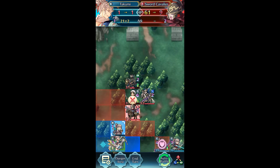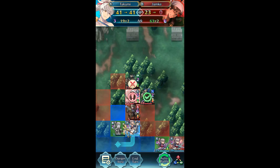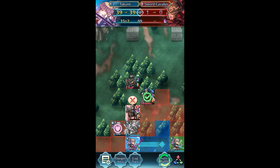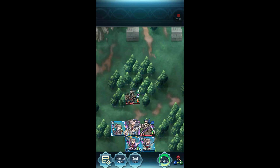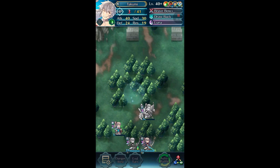So we can debuff the sword cavalier and soften him up quite a bit, then finish off — I'm just going to avoid saying his name, that'll fix the problem. We can get rid of the sword cavaliers. Then we position Normal Takumi right here. He has Lancebreaker so the lance flier probably won't go there, but if we didn't have Drive Defense — or even Spur Defense — he would die. And that's the clear.